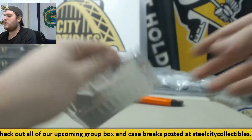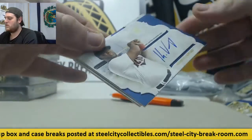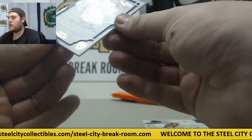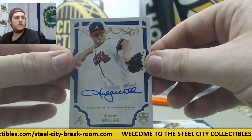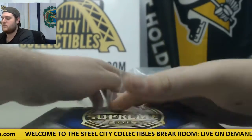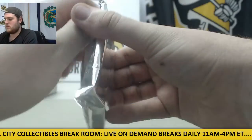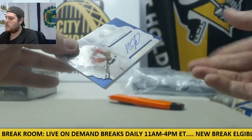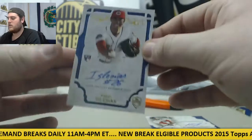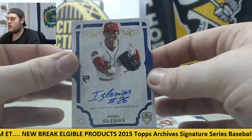Five more boxes to go, plus we've got to randomize off the Frank Thomas jersey. For the Twins — Kenis Vargas. For the Braves — Shelby Miller. Seems like a pretty good distribution of hits so far. For the Red Sox — Rosny Castillo. For the Reds — rookie card auto — Raisel Iglesias.